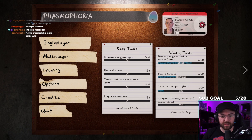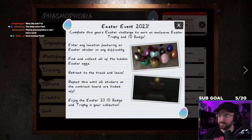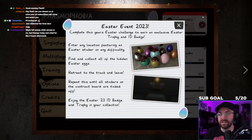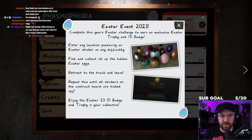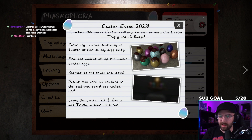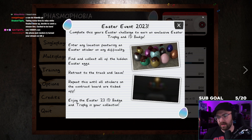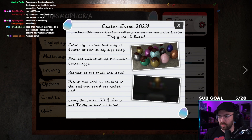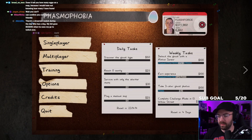We have a little eggy up here that gives us all the information we need. Easter Event 2023: complete this year's Easter challenge to earn an exclusive Easter trophy and ID badge. Enter any location featuring an Easter sticker on any difficulty. Find and collect all the hidden Easter eggs, retreat to the truck and leave. Repeat this until all the stickers on the contract board are ticked off.